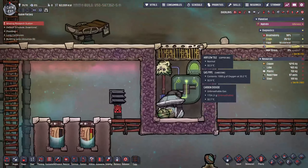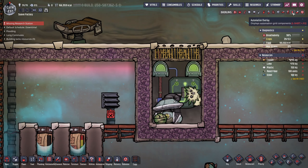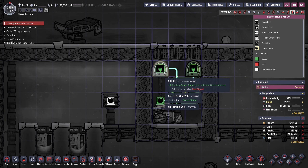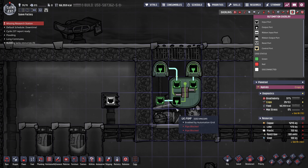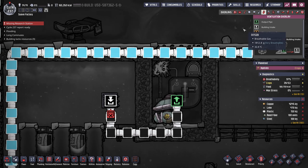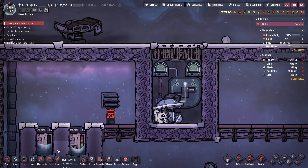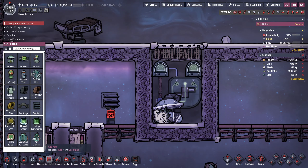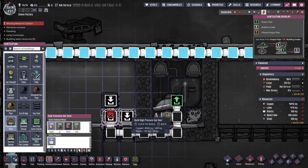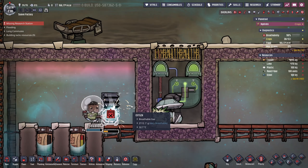Talking of unwanted gases, this is my CO2 pit. It uses two gas sensors and an AND gate to check for carbon dioxide and pump out a small amount of it each time both sensors are activated. Well, it should do, but looks like the gas vent is over pressured, so it's time to upgrade this with a little bit of plastic that I have.